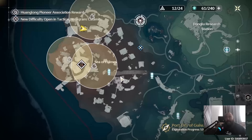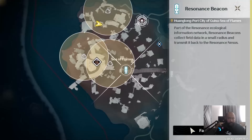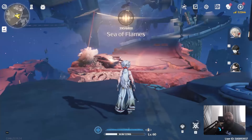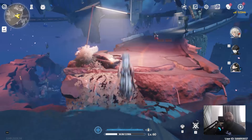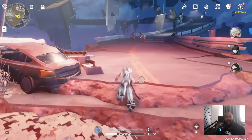This is the first one we stumbled on by accident, and I'm going to show you exactly how to get there. First, you're going to want to teleport to this particular waypoint on the map in the Sea of Flames — it's the same place that has the motorcycle dude. You guys know exactly who I'm talking about. Now once you get here, I would always leave because I was like, oh, I just did the motorcycle thing and just ignored it.